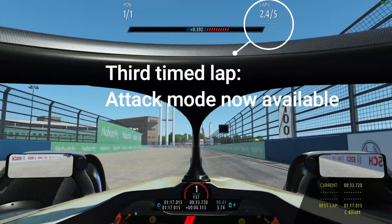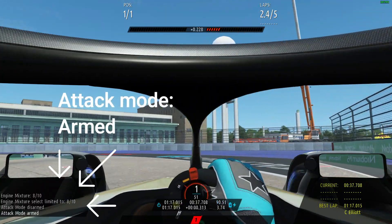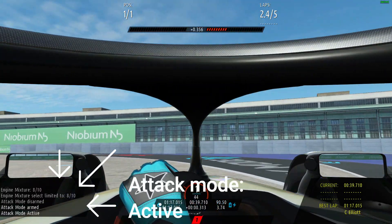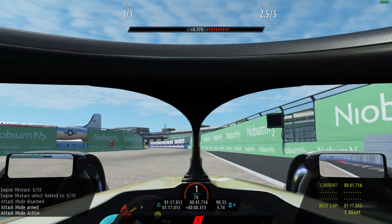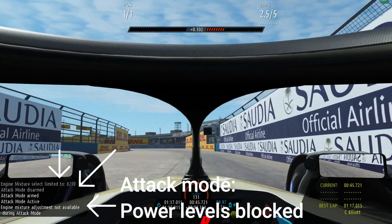Fast forward to my third lap, and I will again attempt to go through the attack zone. I am armed, I have gone through, and attack mode is now available. As you can see, power levels are now blocked during the 30 seconds of attack mode.